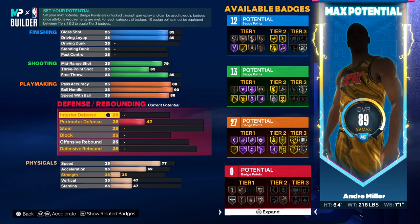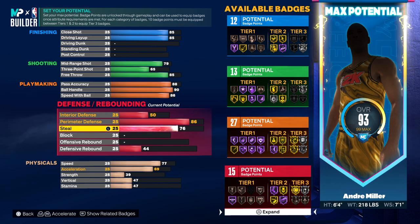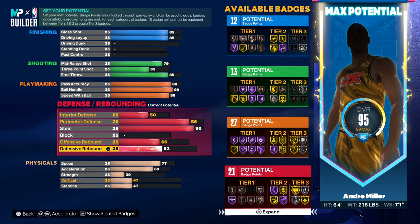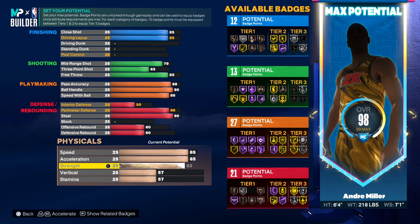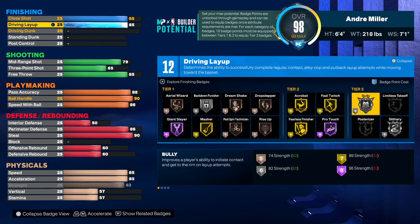We're going to go 50 on the interior defense, and 86 on the perimeter defense. We're going all the way up to 90 on the steal. He didn't have block so we're just going to leave that. Offensive rebound we'll go 60, and defensive rebound 60. Speed we're going all the way up to 85, and 85 acceleration. Then we're going to max out that strength so we can get that silver bully.